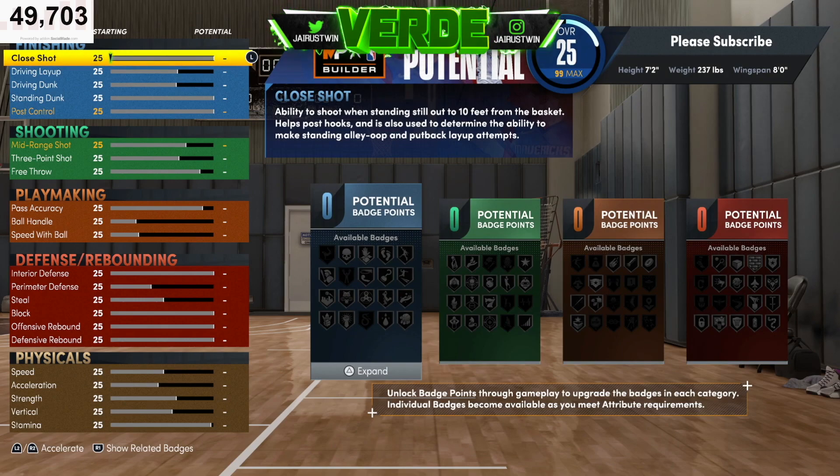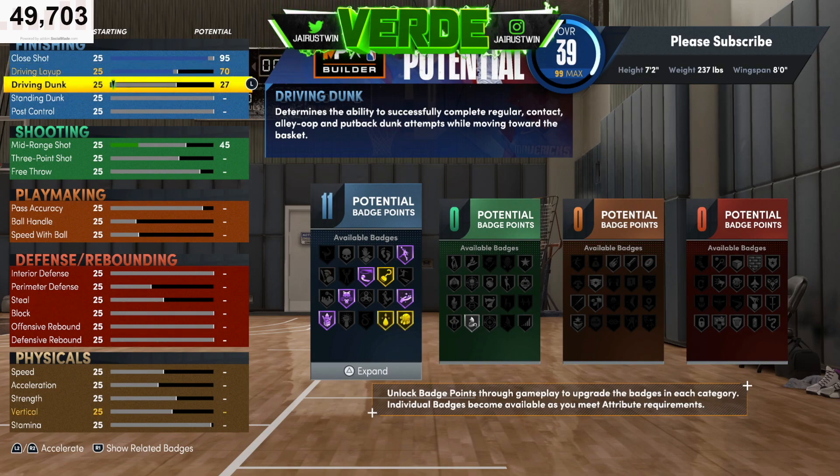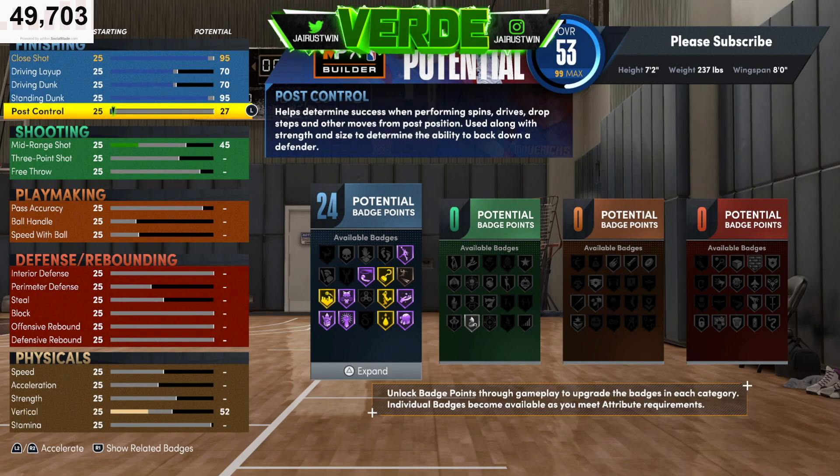Starting at finishing: close shot we're going to take to 95 — you need close shot if you're a center playing down low. Driving layup and driving dunk we're going to take to 70. As far as standing dunk, we're going to go 95. You're an inside center but you can do a little bit of both. Post control we're going 85.